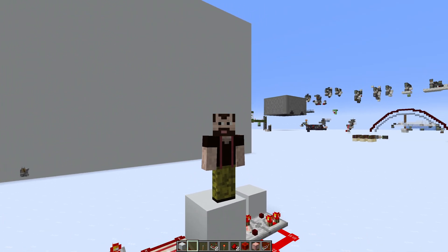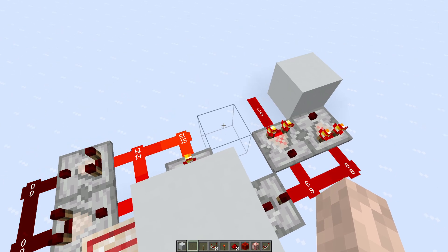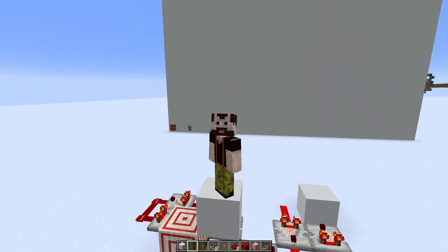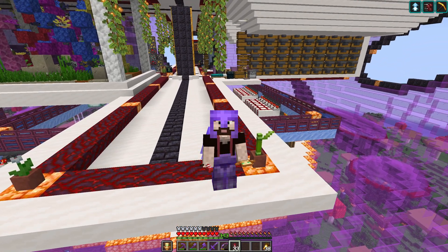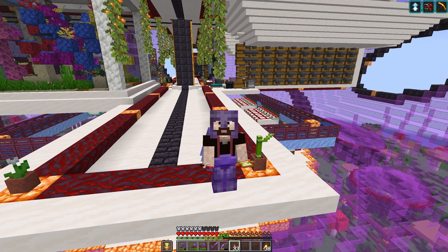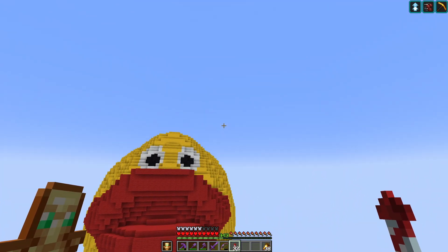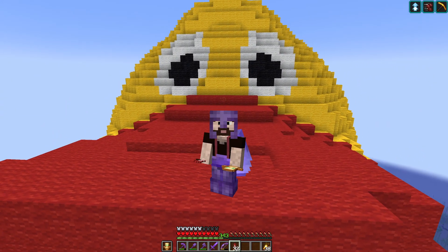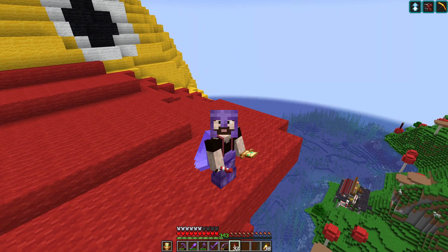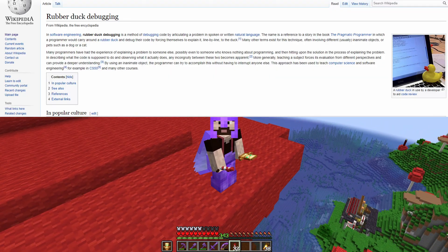Maybe not necessarily replace single stepping, but sometimes you could use some other tools. I have also attempted other methods of debugging. Right here in my let's play survival world I have actually built the ultimate debugging machine — it's a giant rubber duck, and the idea is that you explain your problem to the rubber duck and then you finally understand what your problem actually was. I'm not kidding. This is actually a real debugging technique used in real life. Look it up — it's on Wikipedia so it must be true.